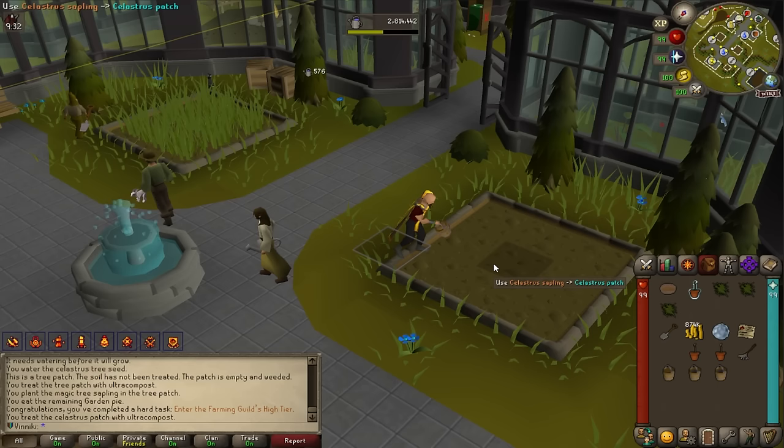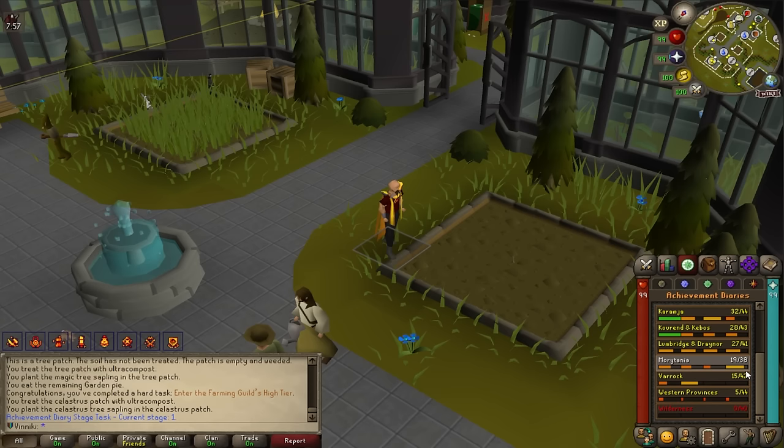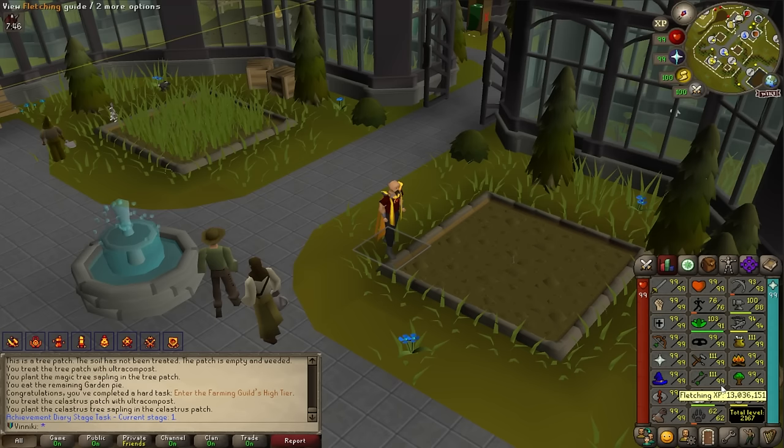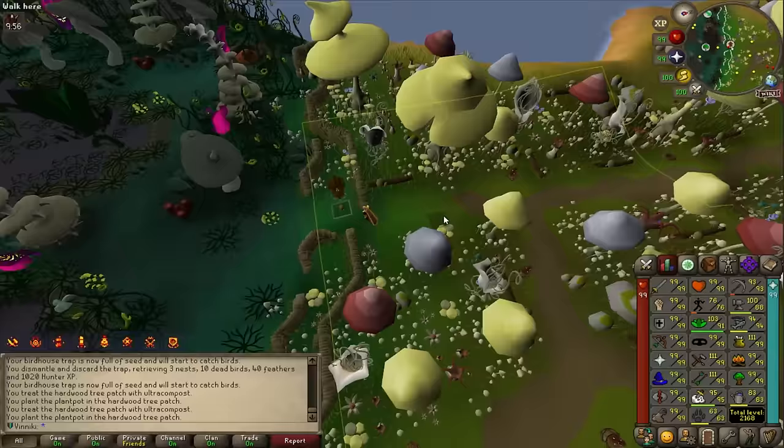I'm going to plant a Calquat tree here because it's needed for an achievement diary task. I did some calculations and if I do every single diary in all the regions I have unlocked, I have so many experience lamps that I'll get 7.2 million experience in the skill of choice. If I put it all on agility I'll be around level 93.